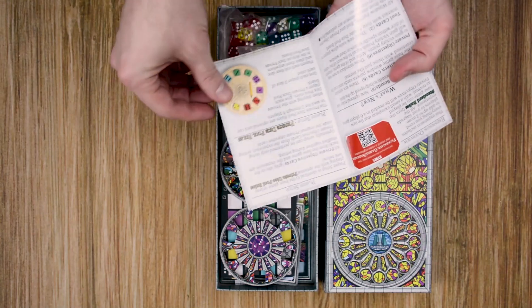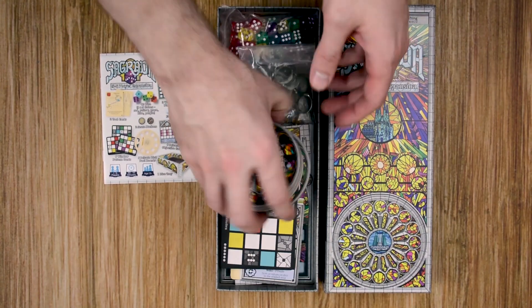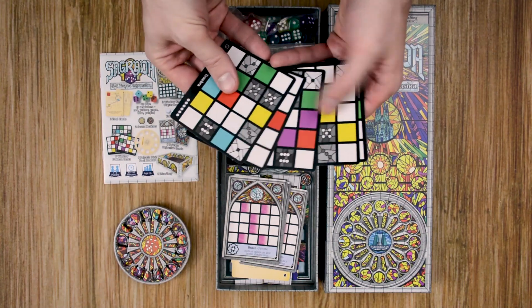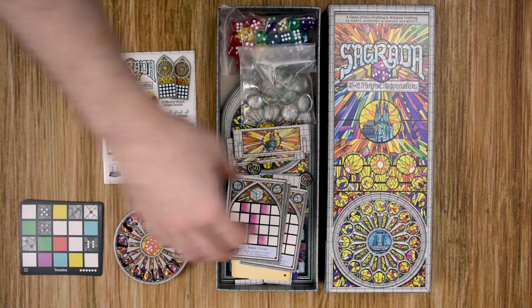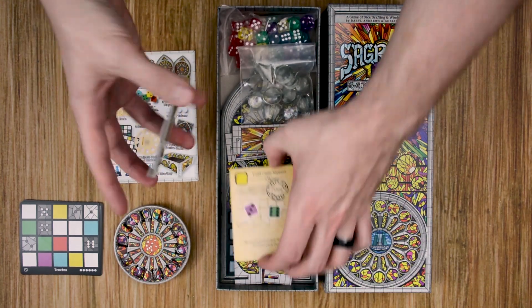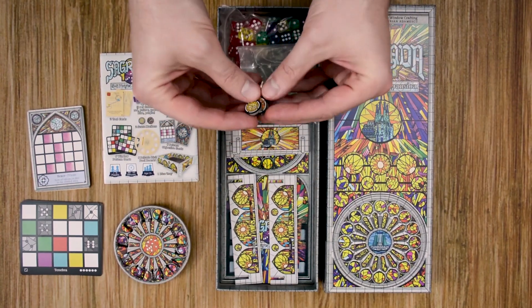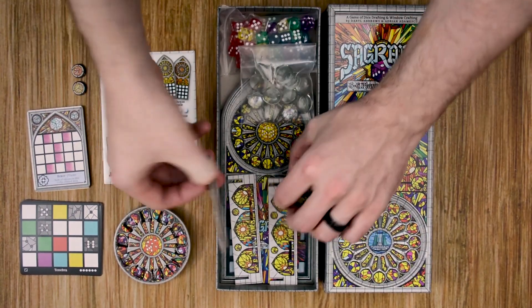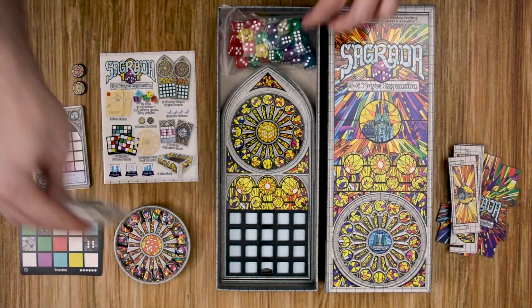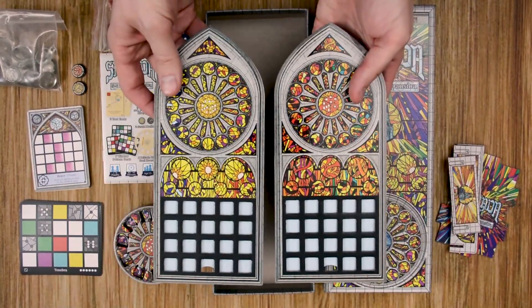So we have the rulebook that covers all the new detailed rules. We have the different templates for one of the expansion elements, which I'll cover in a minute. We have some new stained glass tiles, some new objective cards, new tokens for the two new player boards, a little dice tray you can put together, new crystals, more dice for the two additional players so you can play up to five or six, and two new boards.